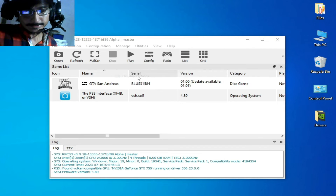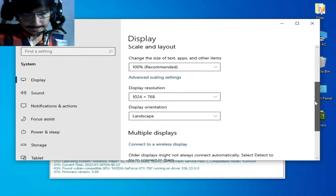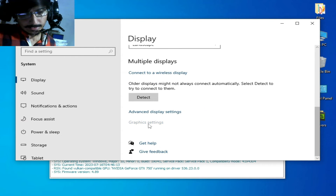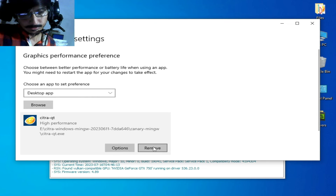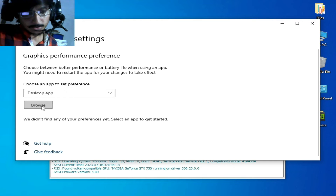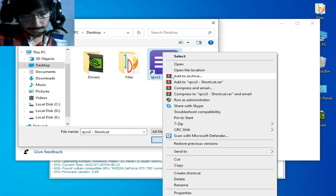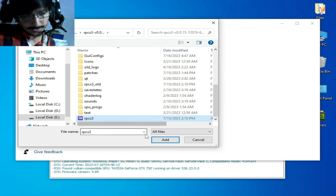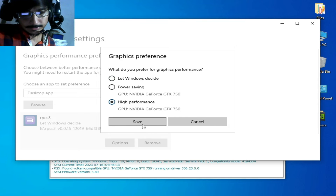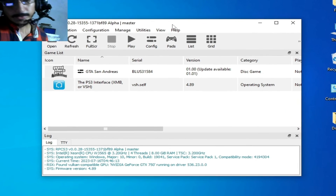For more solutions, if you have Windows 10, 11 or above, right-click the desktop and go to Display Settings. Scroll down to Graphics Settings. Remove your old application file from there, browse to your RPCS3 application file, add it, set it to High Performance, and save. Close it. Now we are ready to play our game in RPCS3.